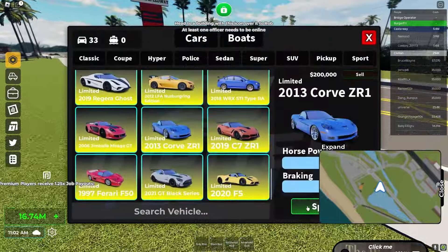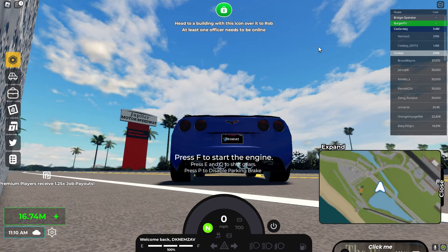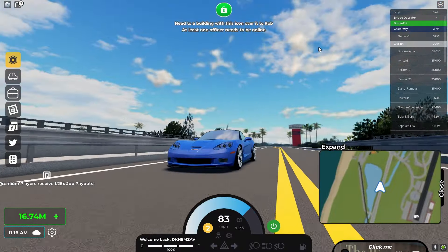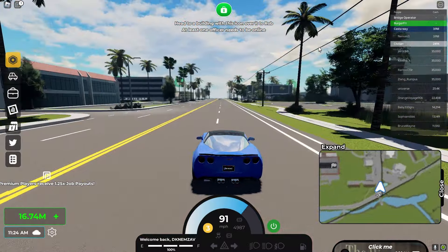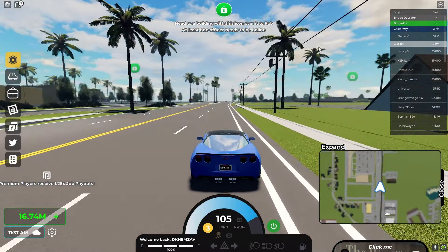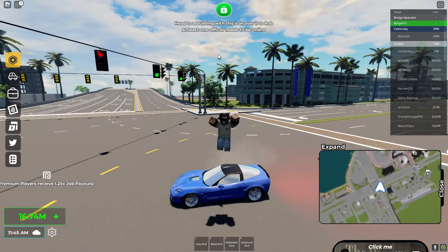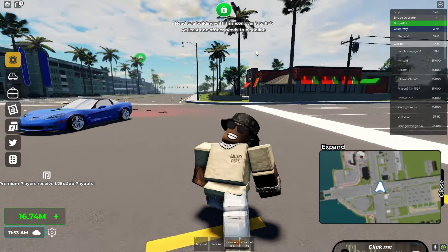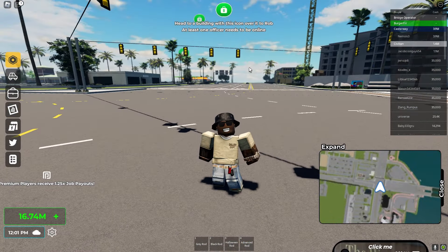The next one is the ZR1, so let's go ahead and spawn that. Okay, it has some chop to it. It's actually pretty fast — now is it the fastest Corvette? I don't think so, but it still gets up there fast. Let me do a quick launch test — ZR1s are pretty fast so you could definitely take this and race with people and have fun with it. I think that was all for the update. Hope you guys like it — next update I believe they're adding guns, and they added new buildings too. Hope you guys like the update, stay tuned for more, like, subscribe, and comment down below what you like about the update.